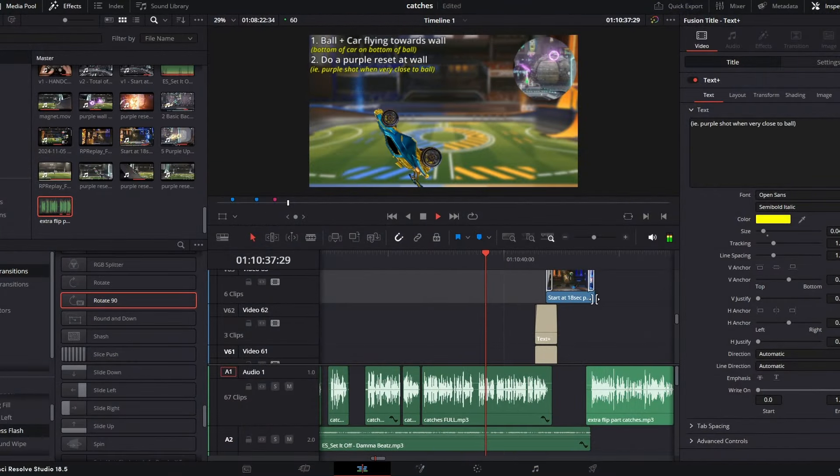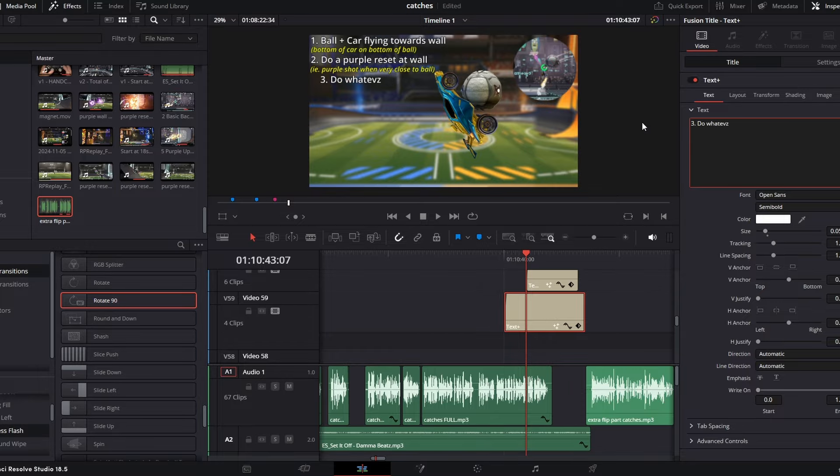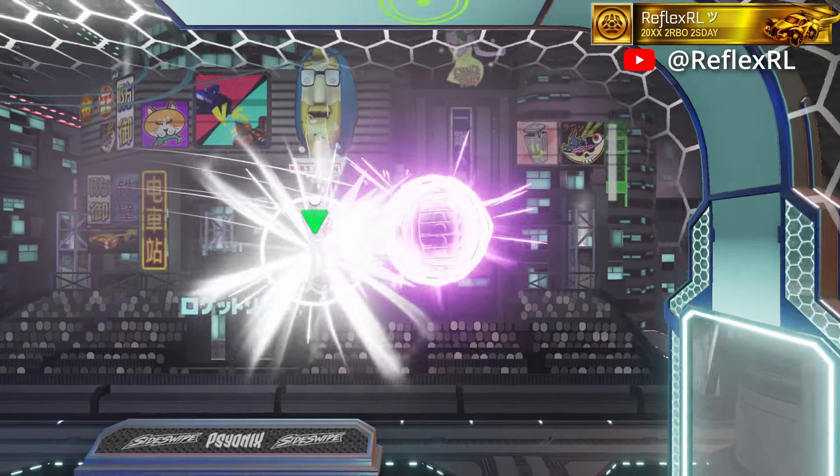So I'm just editing the video now, and it turns out that the third step — where you flip up to the ball and get a reset — is kind of unnecessary and a little bit too difficult. For an easier version of this mechanic, I recommend replacing that third step with just a shot — it could be a red shot, a gold shot, a stall, or whatever you want. I think that flip towards the ball is not super necessary.